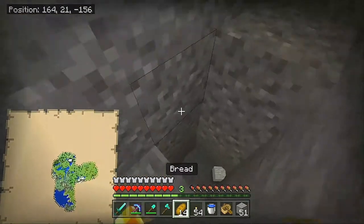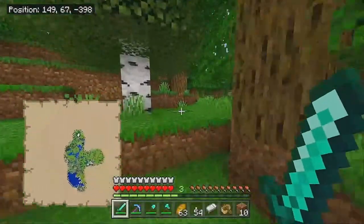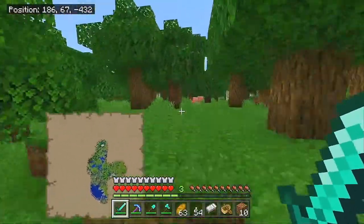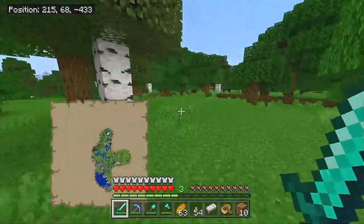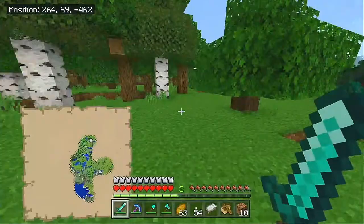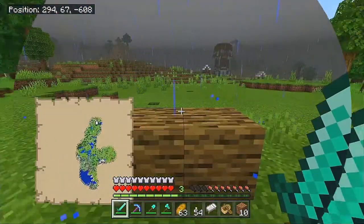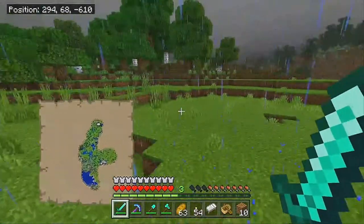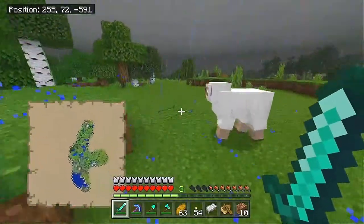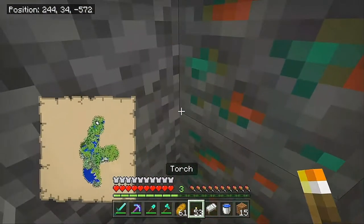It should be right here — amethyst geode, any purple? Looks like a whole lot of nothing. We have to go much further north. Luckily this next location allegedly has an amethyst geode and a mineshaft very close together. We can also come back here for an emerald farm — there's a pillager outpost right there. Down we go.